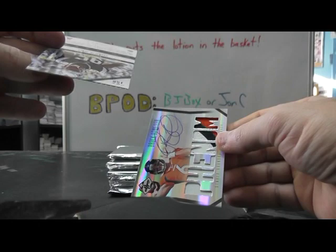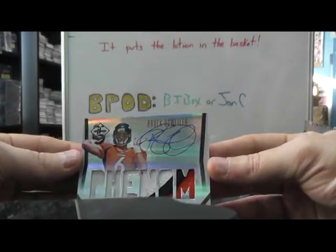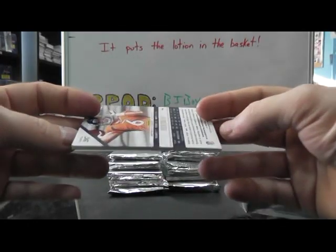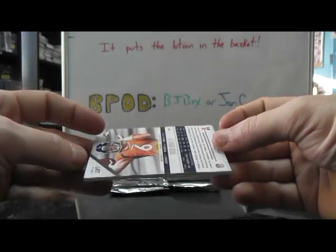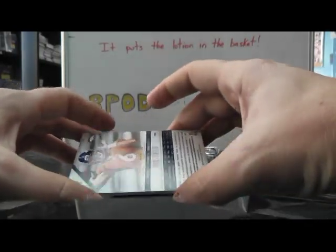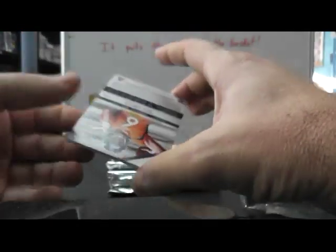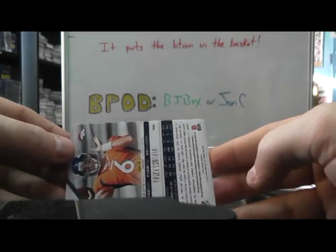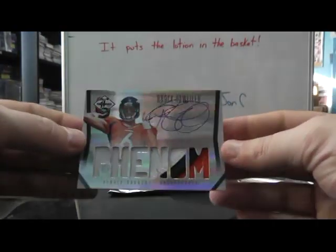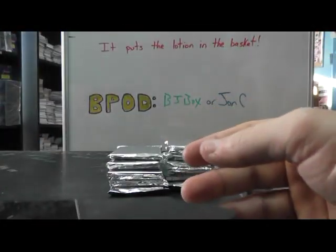And our first rookie patch — this is numbered 249, Brock Osweiler Phenom for the Broncos. Wait — where is the number? No joke, this isn't numbered. They forgot to stamp it, and these are supposed to be stamped to 299. They did not stamp this one — you can see the back. I think all of these are supposed to be numbered to 299. That might be a 1 of 1 — the only one they forgot to stamp.